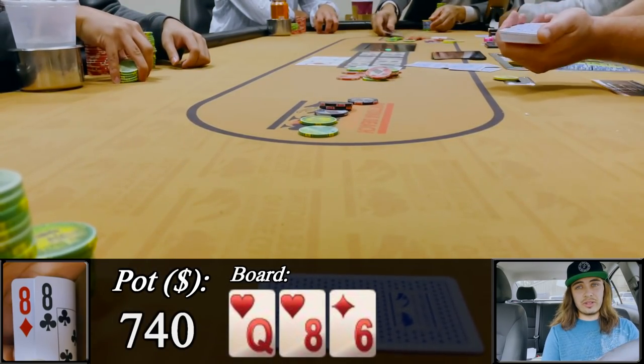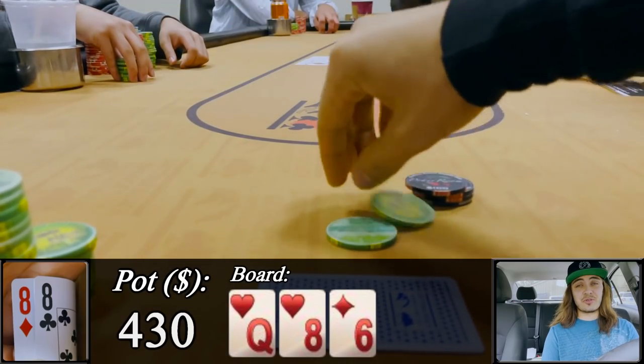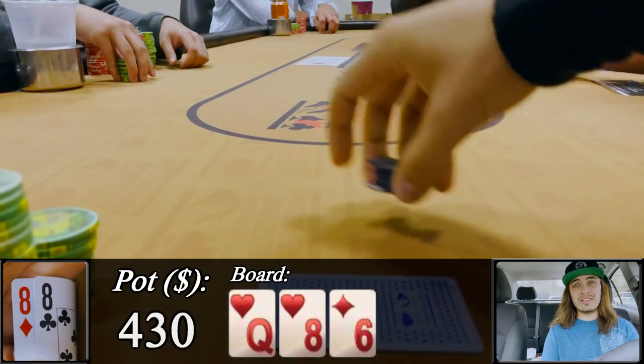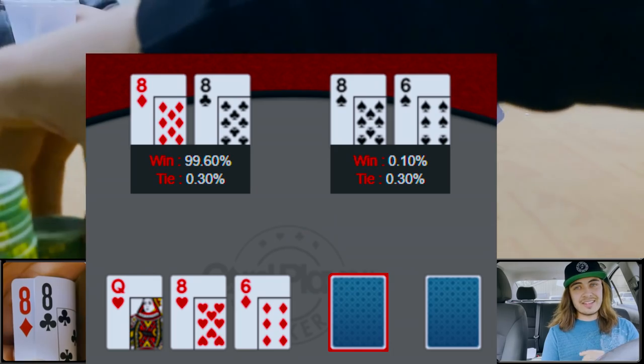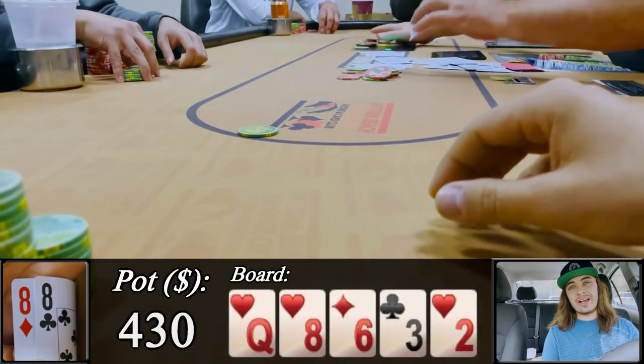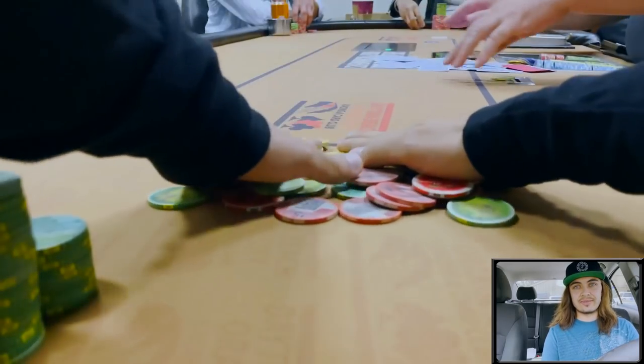The cutoff lets it go quickly and the button reluctantly shows us eight-six for flopped bottom two pair, drawing extremely thin to runner-runner quads. That doesn't happen that often, so we get another pot pushed toward us — running absolutely heavenly this session.